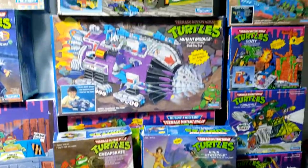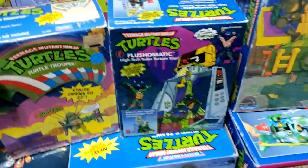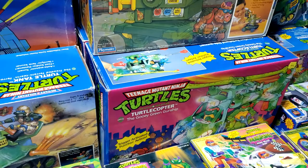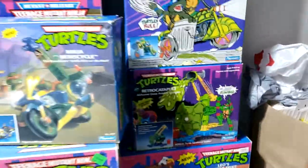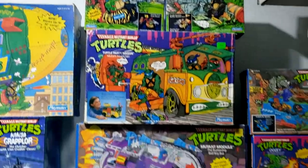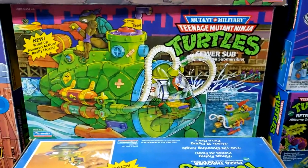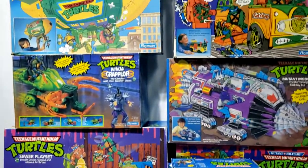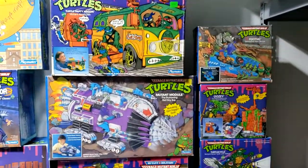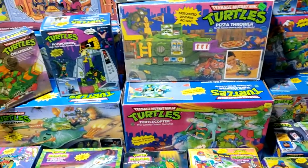And that, my friends, is my entire boxed TMNT collection. Look at that — it goes all the way up there. I almost even hate to block off the Technodrome; it's so beautiful. Don't forget, we have doubles of the Pizza Thrower, doubles of the Turtle Copter, and doubles of the Sludge Mobile. Behind here we have the Sewer Sub. Let me know what you guys think down in the comments. This is our childhood. Thank you guys so much for watching — this is OK Chief, peace out.